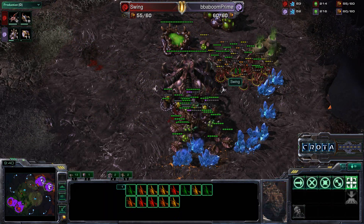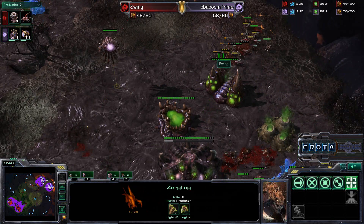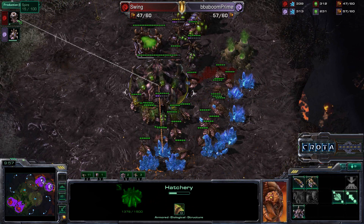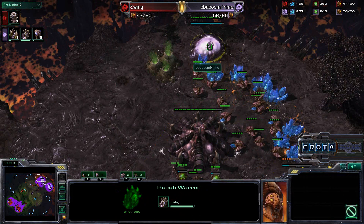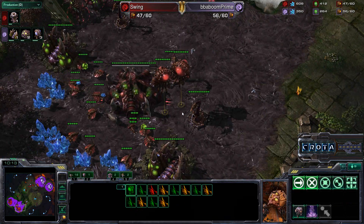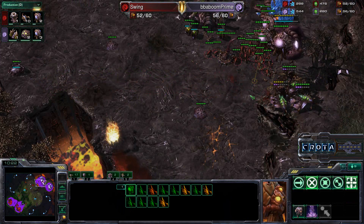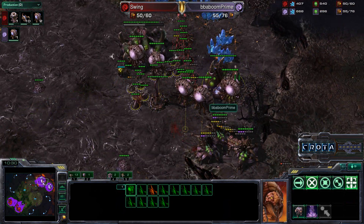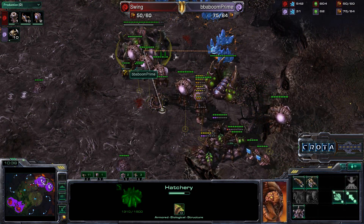Zerglings are engaging and some get taken down. Swing is stuck in a very difficult situation — he cannot retreat and needs to trade his army, but his army is much smaller. However, he has freed up food for Mutalisks. Mutalisks are now coming in. Baboon is not at tier 2 and is now going into a Roach Warren. Does he have enough Queens to fend off serious Mutalisk harassment? Two Spinecrawlers and two Queens are in position, and the Drones are trying to mineral-walk through the Zerglings. All those units run back home once more.